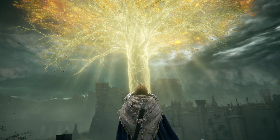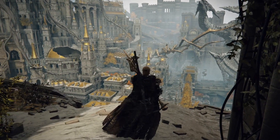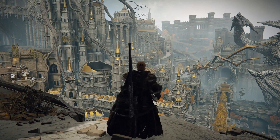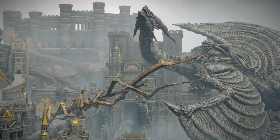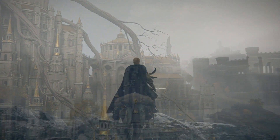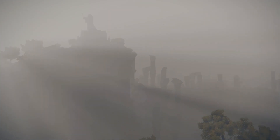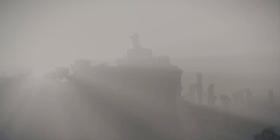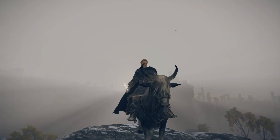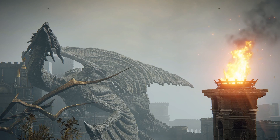The first item I'd recommend is the telescope. To purchase it, visit the merchant at the Church of Ella in Limgrave — it costs about 500 runes. The telescope lets you view the game world in first person from a slightly zoomed-in perspective, but you can't zoom in or out or move while using it. Think of it like a fixed focal length lens. It's great for landscapes, environmental shots, portraits of other characters, and in co-op, photographing your teammate.